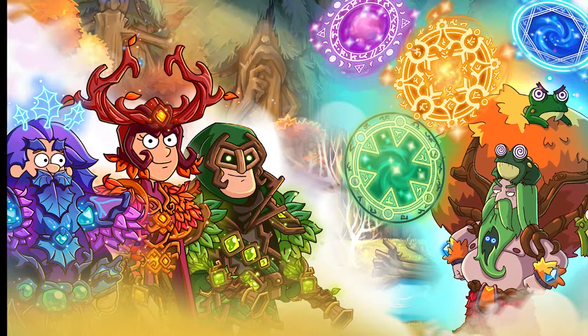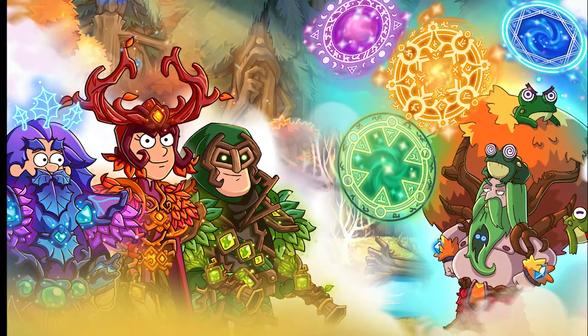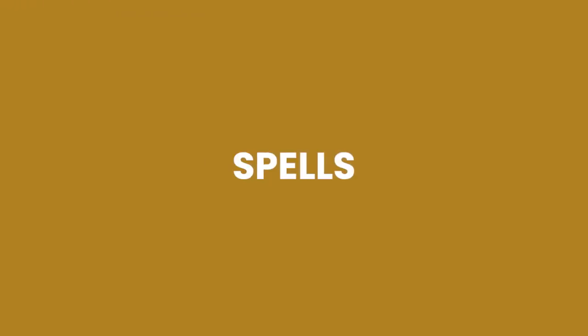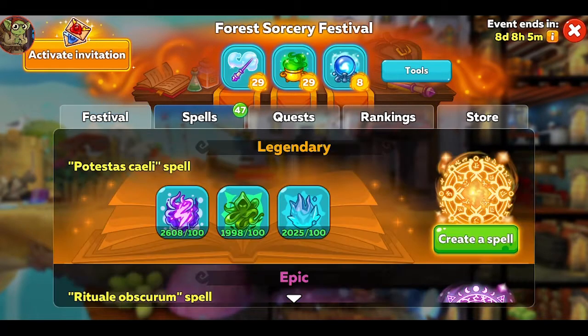Just a disclaimer that it's the second day of a brand new event. I'm jet lagged and there could be better strategy in the future as new info comes in. So you've earned seals — what now? The seals remind me of cards in a rune event. You collect the right combination of seals and then you can cast a spell, the equivalent of opening a collection in a rune event — both of which are essentially chests.